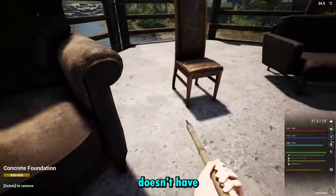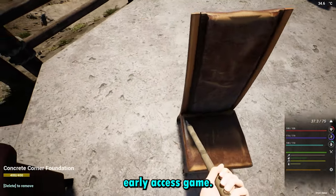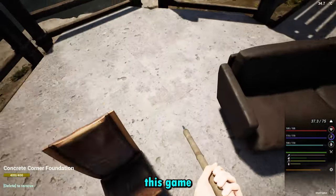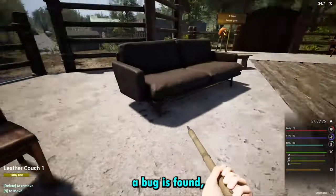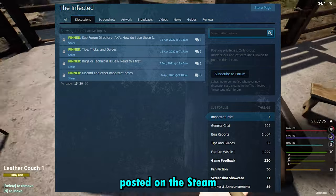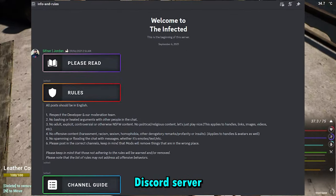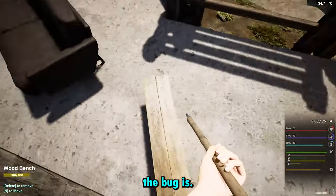This game actually doesn't have too many issues, especially for an early access game — you'd think there would be a lot more bugs. The reason is that as soon as an issue or bug is found, players post it on the Steam community page or the Infected Discord server, and it usually gets fixed very quickly depending on what the bug is.